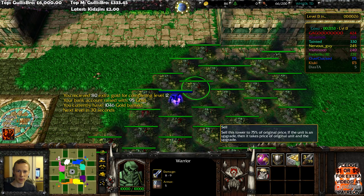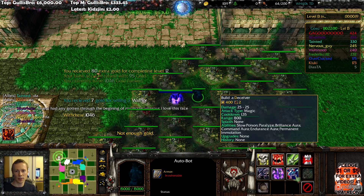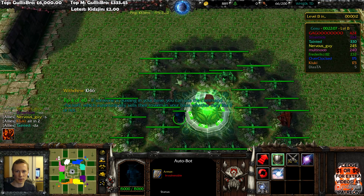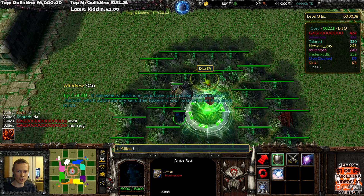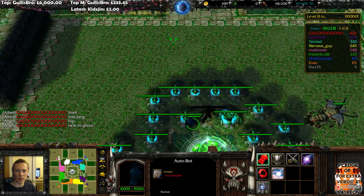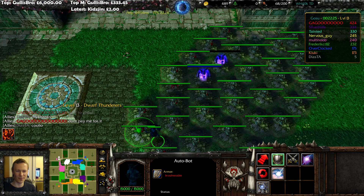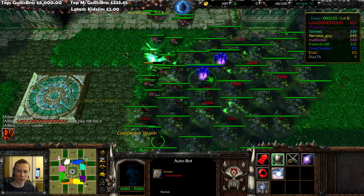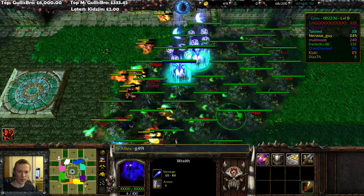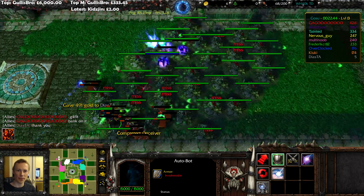That is a lot of gold. So what I'm going to do is build another one of these when I withdraw the money. Then I'm going to come down here — sell mid, next to ghoul — build that and then give that to you. I'll actually give you some gold too. Let me just activate this. G491 to Diasta. There you go — then just bank on that, because he'll get 15% income.